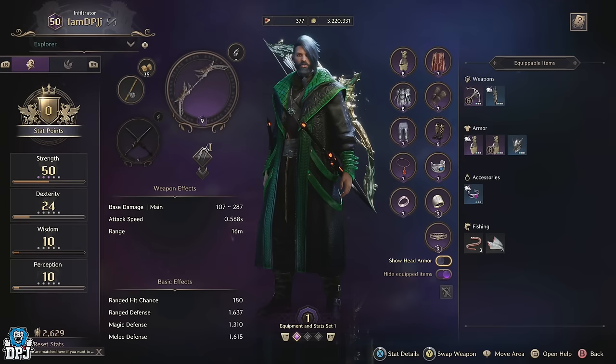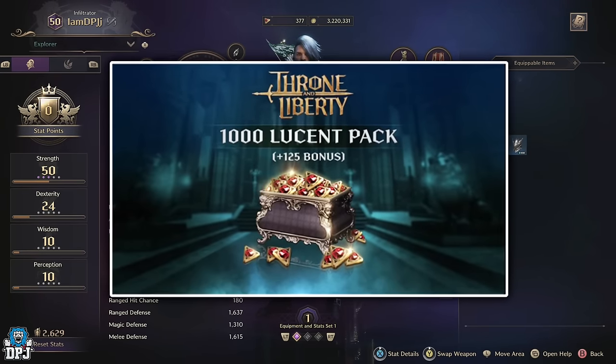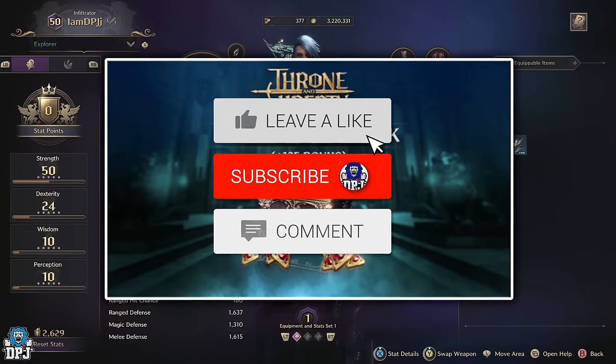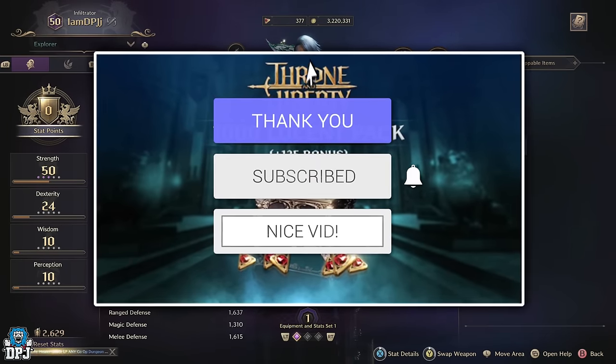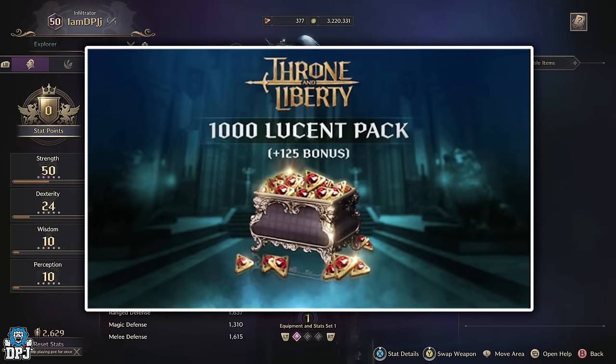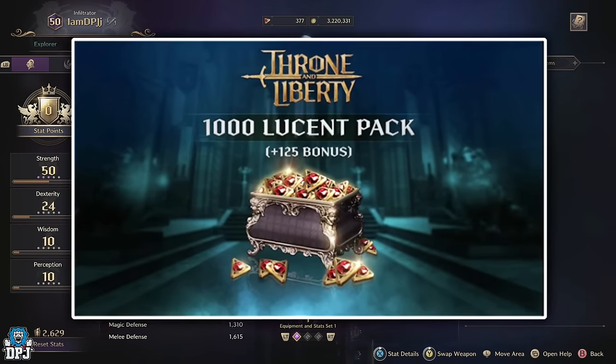How's it going guys, my name is DPJ and I'm giving away 1000 plus Lucent every couple of days. To win it's as simple as this: hit that like button on this video, leave me a comment down below and make sure you are subbed. I'll pick a winner from the comments section of this video and my previous videos and announce them on tomorrow's Throne and Liberty video, so good luck everybody.